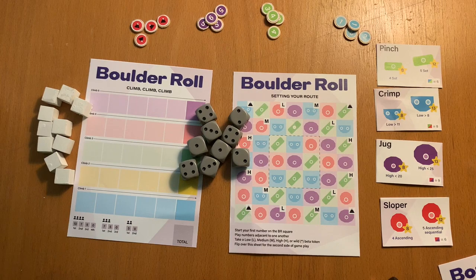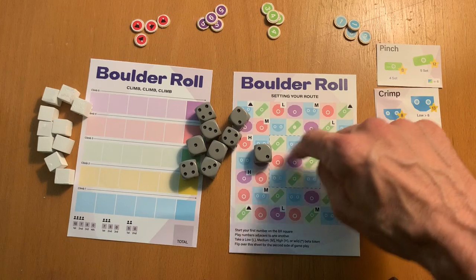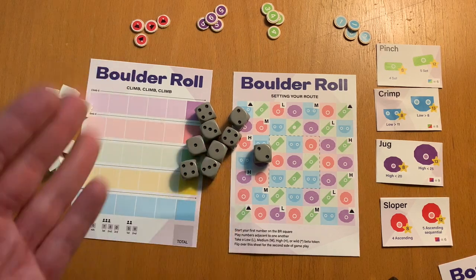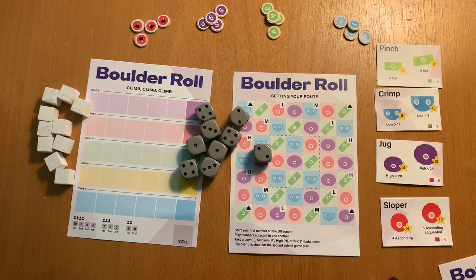The first phase is smart and strategic, where you'll take dice and carefully plot them on this side of your sheet to get these cards. In the second half of the game, it's fast and frantic as you are rolling dice again and again to get the right combinations to fill in and climb those rock climbing routes. But the whole thing is fun and good times no matter how you play it.